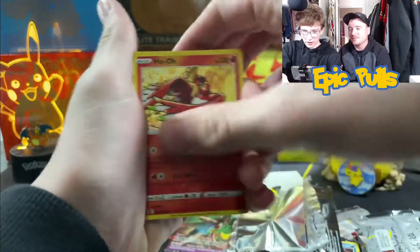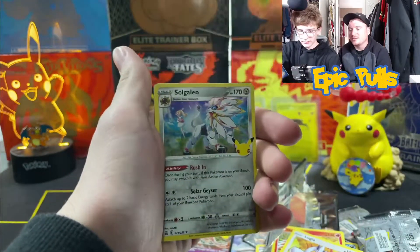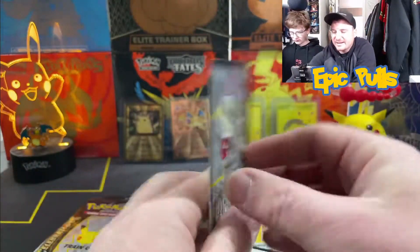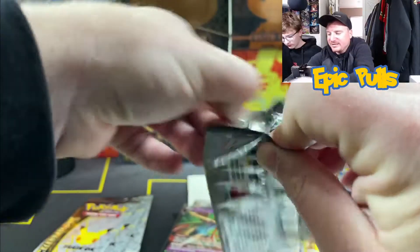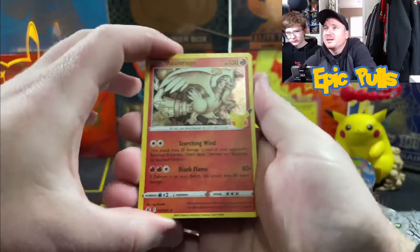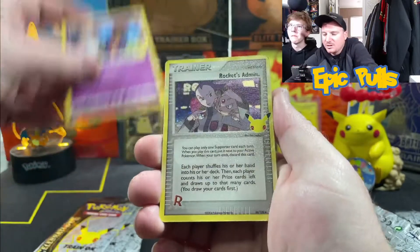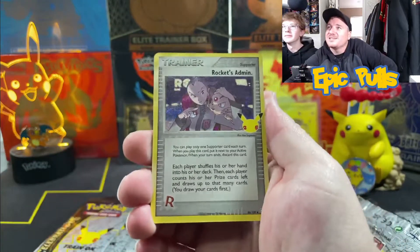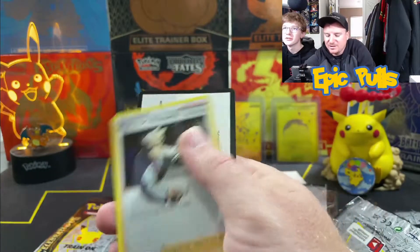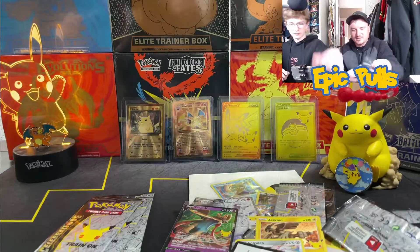Got a Ho-Oh, a Lugia, Zekrom, and a Solgaleo. Four packs left for the opening today — if you guys haven't thrown us a thumbs up, get down there and toss us one, we really appreciate it. Reshiram, a Cosmog — a Rocket's Admin! Another hit there from the classic collection. And a Professor's Research. Code card going out. So two hits from the classic collection so far.